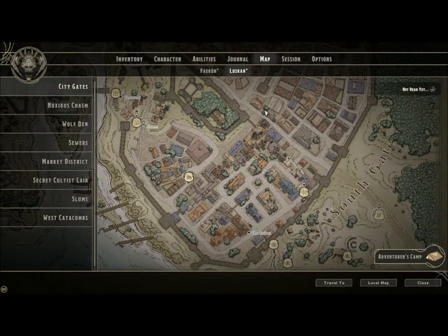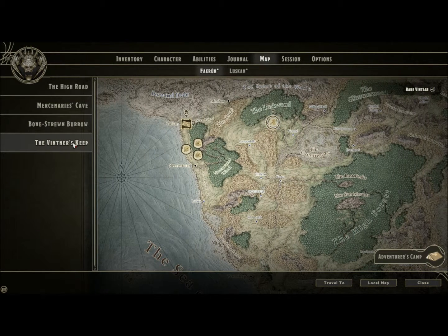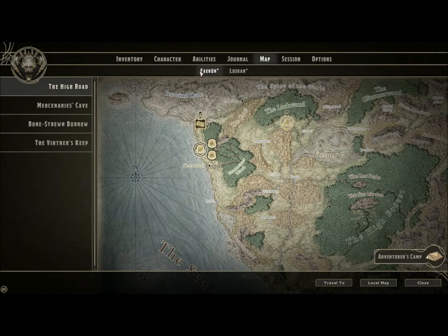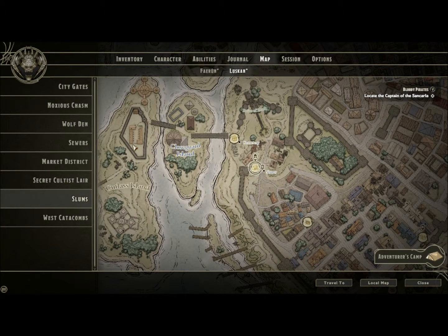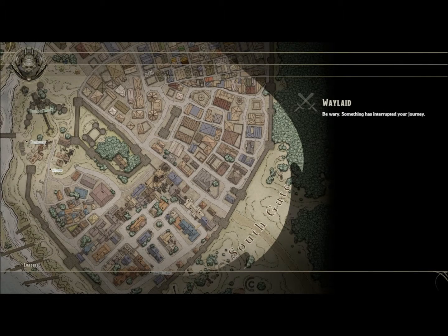So we want to go to the city gates. Wait, there's new spaces on Faerun. Bonestroom Burrow. We're good at Nurse Keep. This is for the spiders. We want Luskan and we want the city gates. We want not to be waylaid by assassins on the way. What did I just say, game? What did I just say? We didn't want this. The map is actually fairly accurate, which is not usual with these kind of game maps.